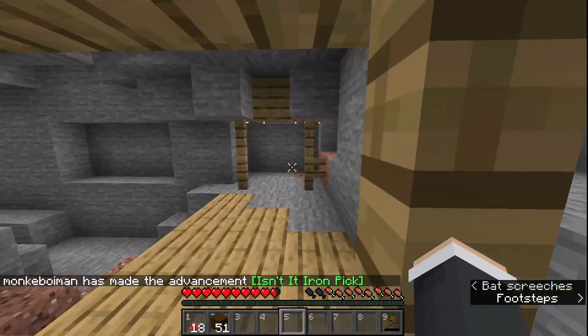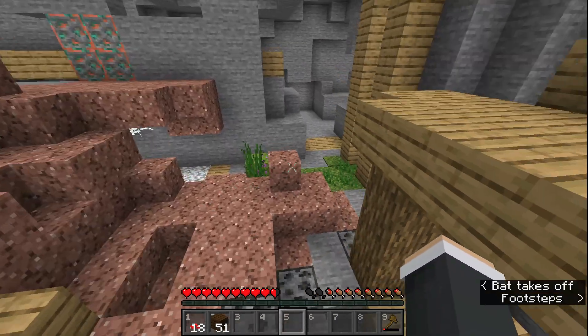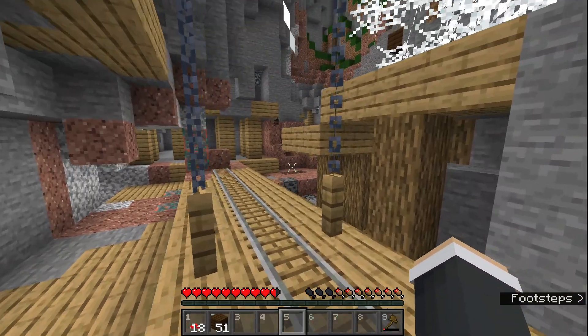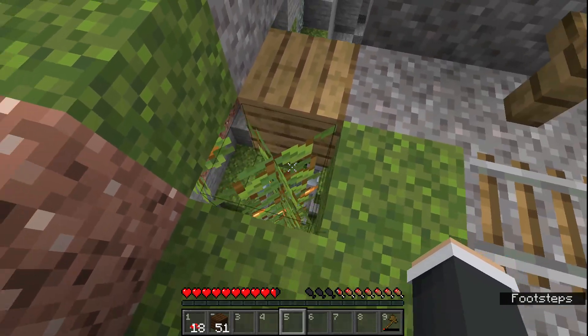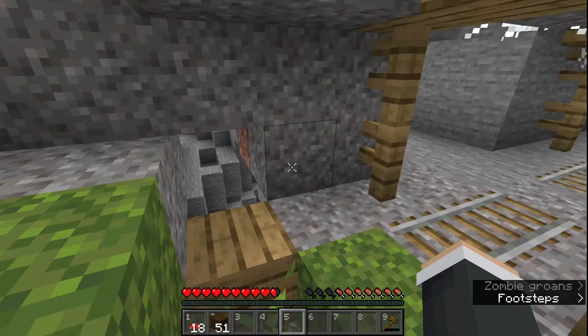Okay guys, we're gonna go down into this mineshaft now. Let's see what's in it. Monkey boy man gets an iron pick. If you join the discord guys, you can have a chance to play with us in game. We are inviting five people from our discord into our Minecraft server.